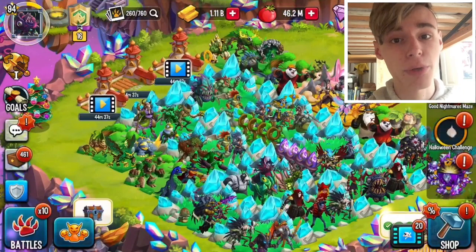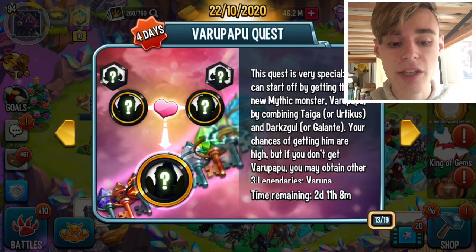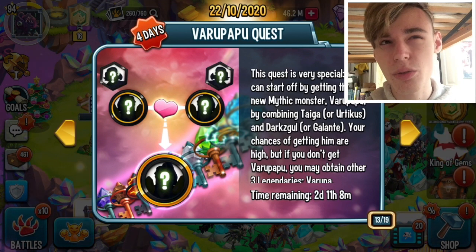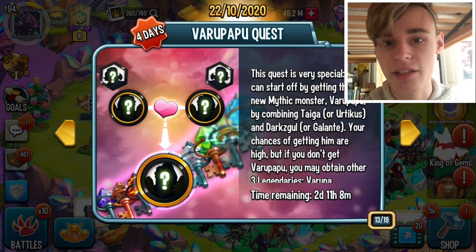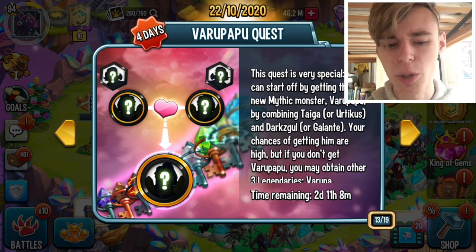Varu Papu is actually breedable, so he is pretty easy to get. He is breedable by using Taiga plus Dark Skull. If you have Yurticus, Galante, Galante Jr., and Violet, you can use those as Jokers, but on this one you can only use Yurticus and Galante. The other ones are used in the other breeding events, so you should still get them if you can.